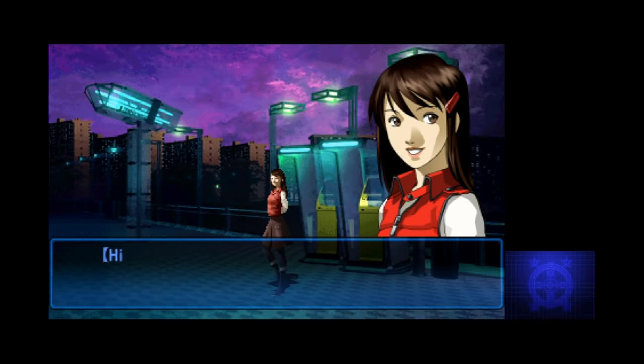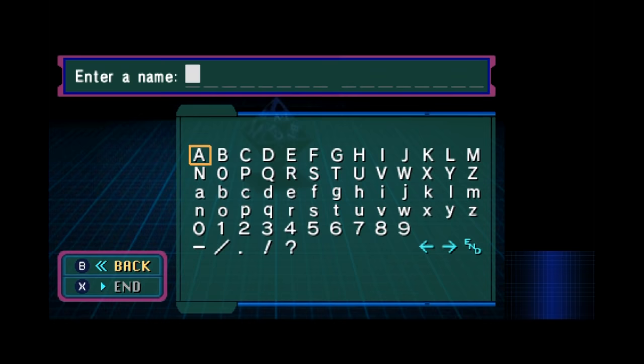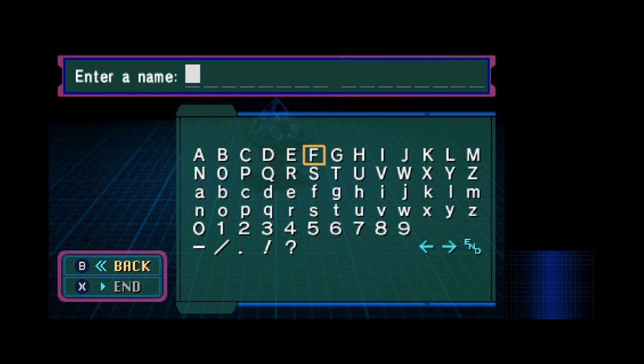Before the news broadcast has a chance to end, we're down on the street with our friend Tomy, hacking our way into the database and swapping out someone else's Paradigm X credentials with our own, which provides us with a chance to input our character's name. It's a smooth intro that, like the original Devil Summoner, does a great job of gearing up your expectations for what the city and overall atmosphere are going to be like.